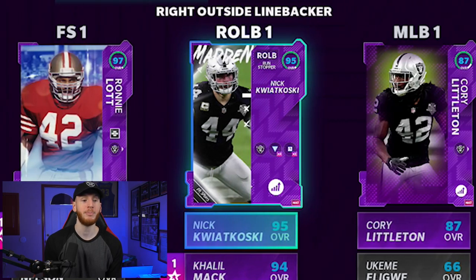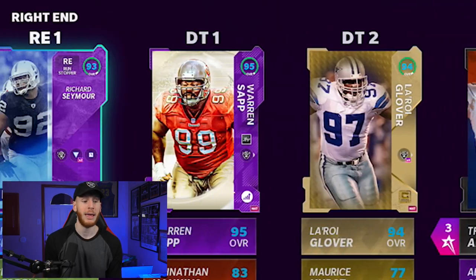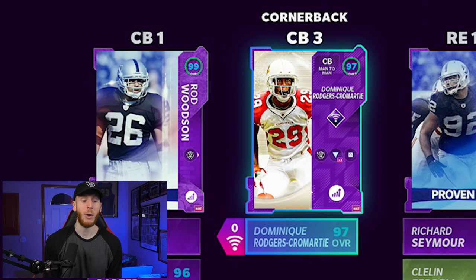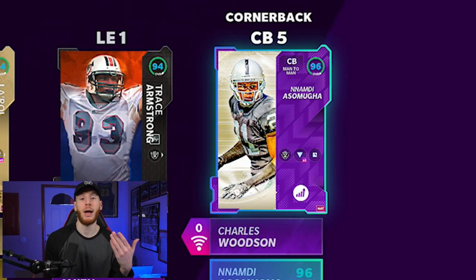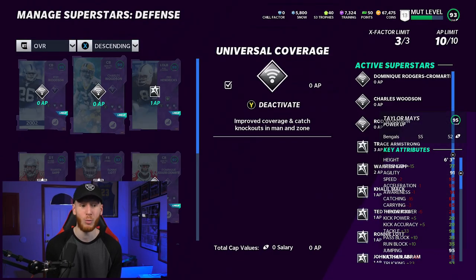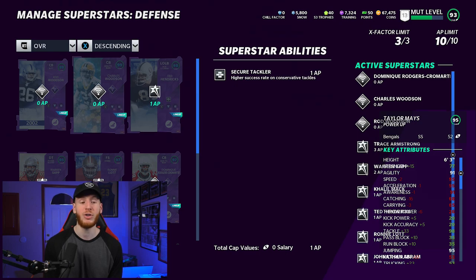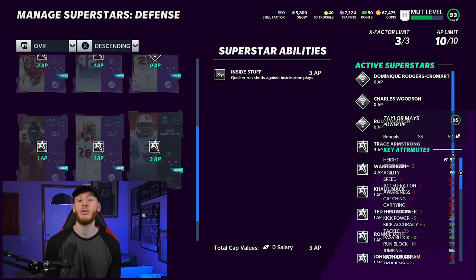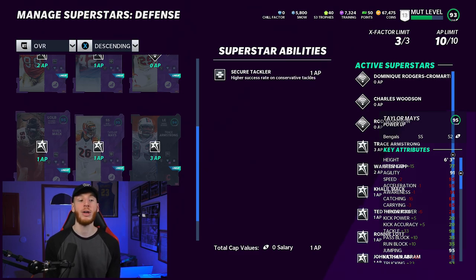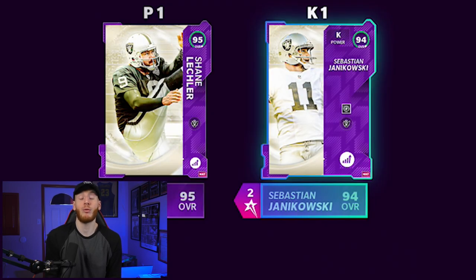On defense, we have Ronnie Lott at free safety, Reggie Nelson, Taylor Mays, and Jonathan Abram. At cornerback, we have Charles Woodson and Rod Woodson, both of whom have gotten upgrades over the past couple weeks. DRC and Tracy Porter will be in the slot, and we also have Nnamdi Asomugha — so five really, really good corners across the board. D-line is solid as well. For defensive abilities on next gen, we have universal coverage on Rod Woodson, Charles Woodson, and DRC. We also have secure tackler on multiple players, inside stuff on Warren Sapp and Trace Armstrong, and double or nothing on Kolb Mack. Special teams are also really good.